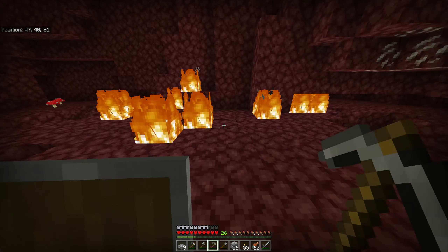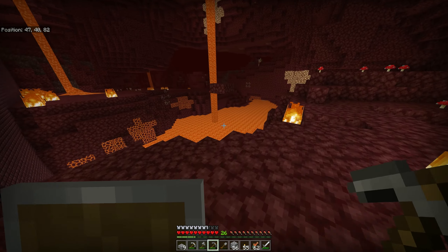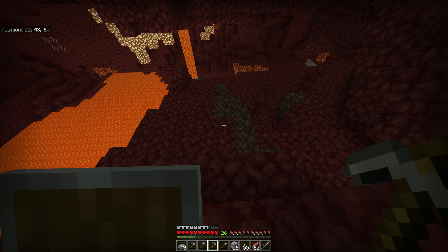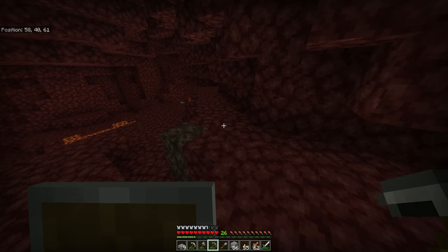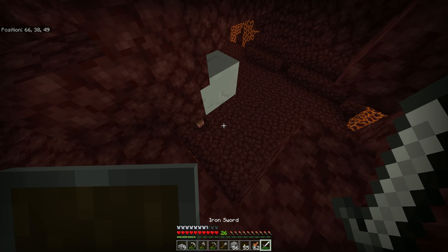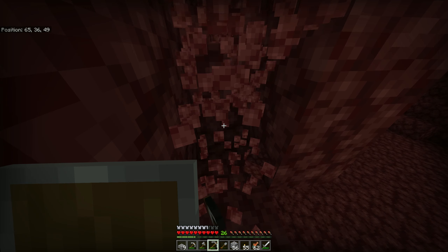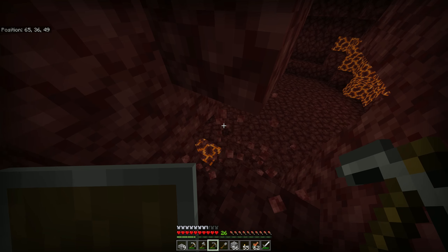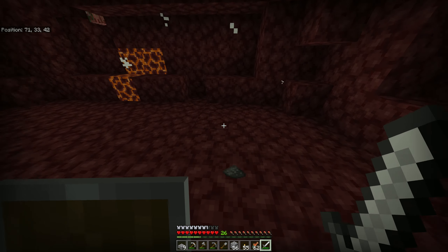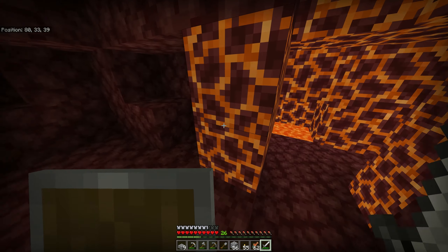We didn't even get an achievement for hitting the ghast with its own thing, so I don't know what's up with that. My Xbox app is not working properly or something, because that's how it ought to work — it ought to get me the achievement for that. Oh, hello, another ghast. Yeah, you're stuck in the floor there, buddy. We'll go say hi. So now we've got two ghast tears — kind of like a trophy item almost. We killed some of these bastards.